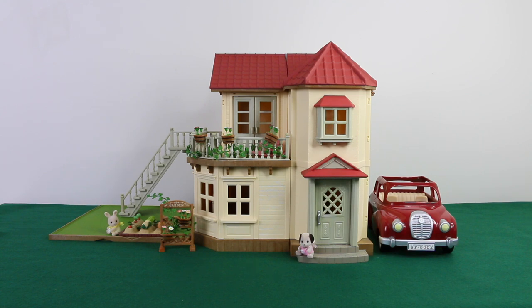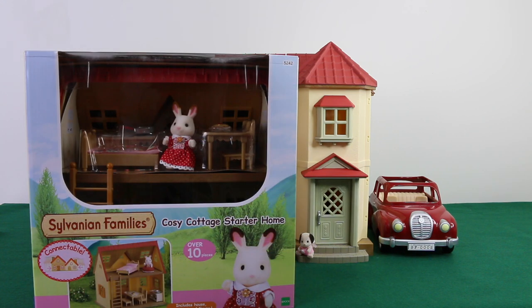Hey guys, it's Mansell here and welcome back to Salvanian Sundays, where every Sunday I review something from the Salvanian line. This week we're going to be taking a look at the cozy cottage starter home. It comes with over 10 pieces, a reversible floor which becomes a garden, and it even comes with a critter and furniture. You can pick this up from MightyApe — I'll leave a link to their website in the description. They also sell the Beechwood Hall along with all the furniture and other accessories in the Salvanian line.